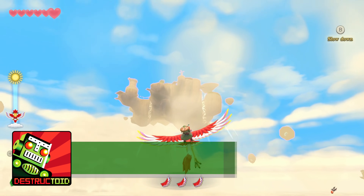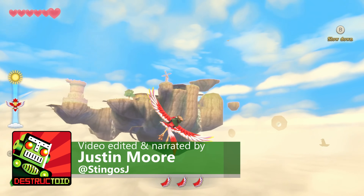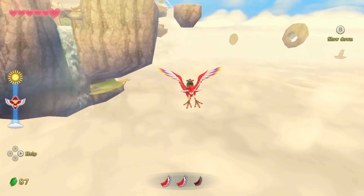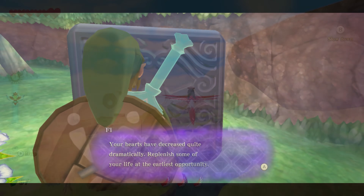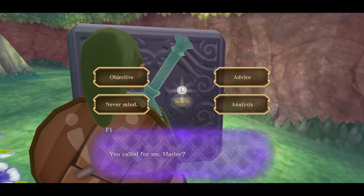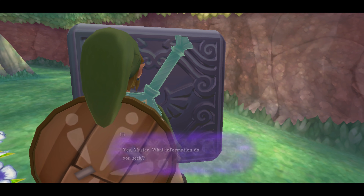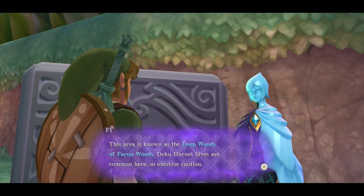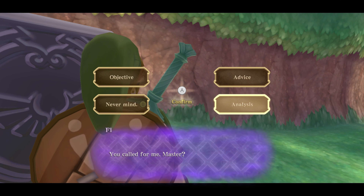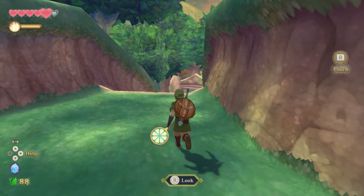I'll be blunt. The Legend of Zelda Skyward Sword had a lot of underlying problems when it was released, and I'll touch on them in this review of the HD remaster. But perhaps the most egregious sin of all was robbing players of a base level of exploration with Fi. Serving as the equivalent of Ocarina of Time's Navi, Fi is your companion throughout the adventure, and proceeds to essentially spoil the entire game every step of the way. After she ruined a final dungeon puzzle when I originally played back in 2011, I had to put down my gold-plated Wiimote and just laugh. It summed up the tug-of-war of enjoyment and pain I was experiencing with Skyward Sword.